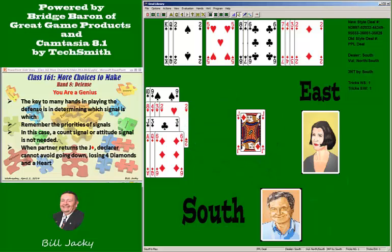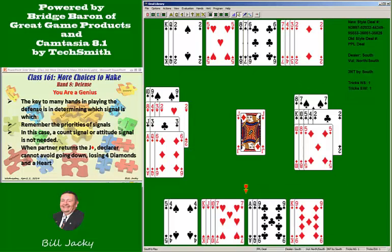Let's look at the entire hand. Declarer is dead. If he plays low, you play low and East continues with the five. If he covers with the king, you play the ace, the queen, and the third. In all cases, you win four diamonds and the ace of hearts — declarer is down. Nothing more to play. That's it.